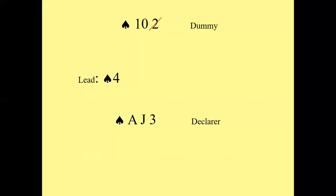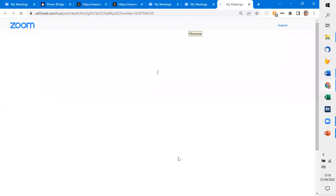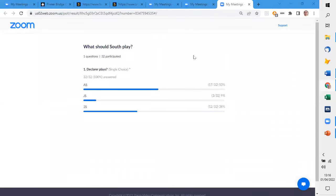Now, if your opponent doesn't play the king or the queen, you of course are going to win that trick with your jack — and that will give you your two tricks. If they play the queen or the king here, the third poll question for you is: what should you play? Are you going to play the ace, the jack, or the three? Have a think about it and I'm going to launch that third poll in a moment. And 53% have gone for the ace, 38% have gone for the three, and 9% surprisingly went for the jack.